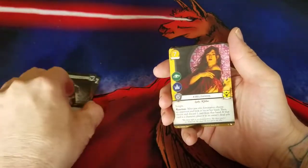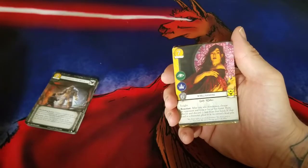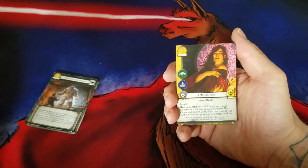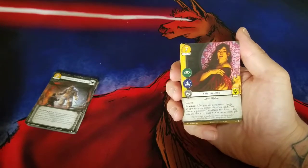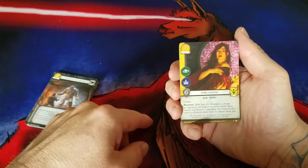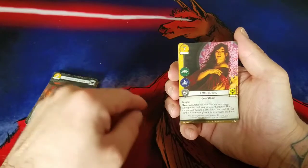Now we're into Baratheon. I'm really excited about this card — it's a different take on the other Melisandre. She's a Lady, she's R'hllor, seven gold cost, Intrigue icon, Power icon, six strength, Insight. She's Loyal. She has a reaction: after you win dominance, choose an opponent and look at their hand, then choose and discard one card from that hand. If that card is a character, place it in the owner's discard pile.